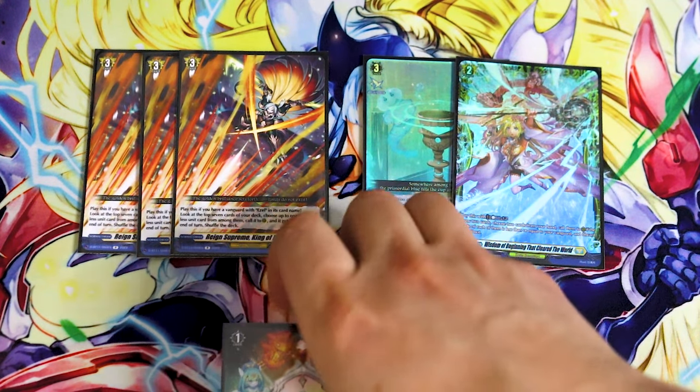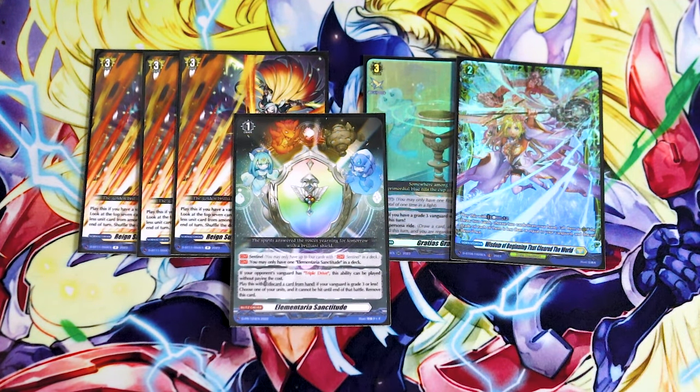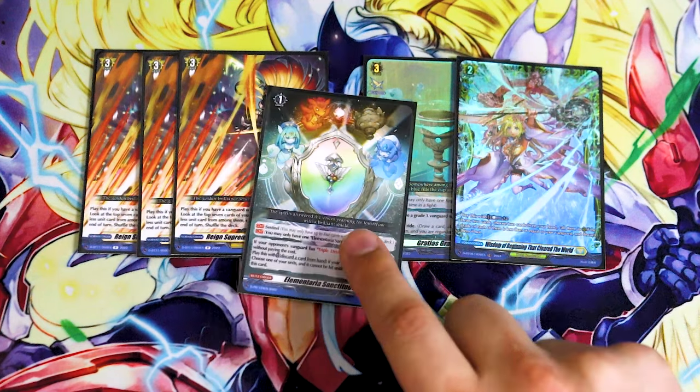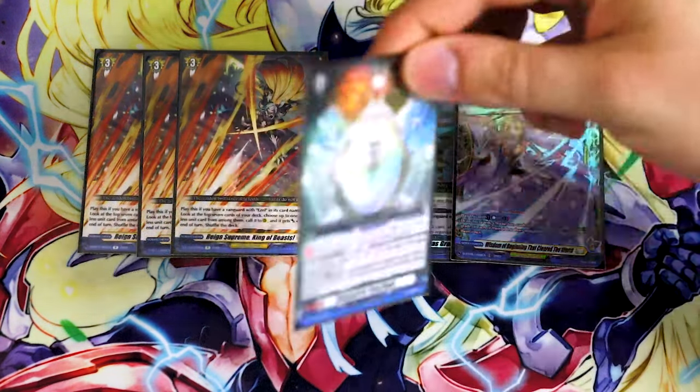Lastly, our Blitz Order, which is Elementaria Sanctitude — essentially our fourth PG. Every standard deck is pretty much going to be running this unless you're running grade fours. It's a PG that goes to the order zone instead of the guard circle, so it gets around guard restrict. If your opponent's Vanguard has triple drive — so grade four normal units or G units — this will be free the minute you place it into the order zone. Really, really good card, and every standard deck should have one. So we're running one.